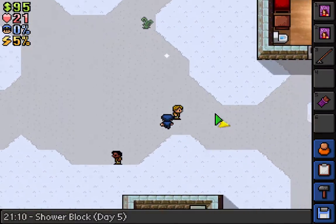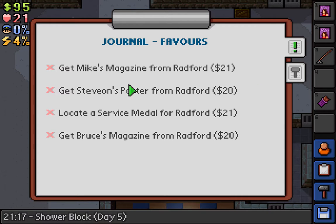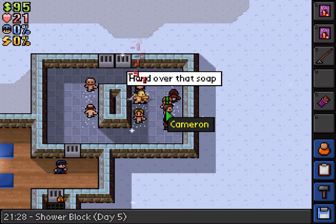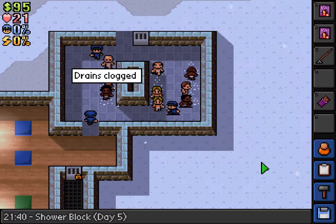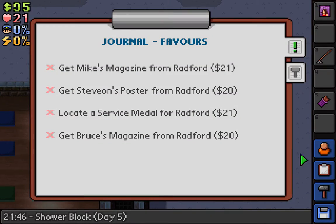I could actually make a poster and chip some walls out — maybe chip a wall in my cell and escape through that. Let's get a magazine. Where's Mak? There he is. That's Mak, the colored guy. Where's me — why am I clicking on Radford? I'm trying to click Mak. Get Mak a poster magazine.